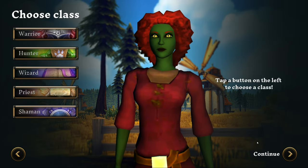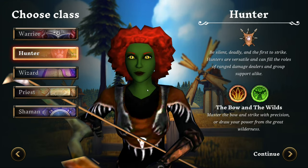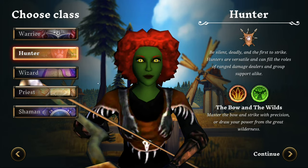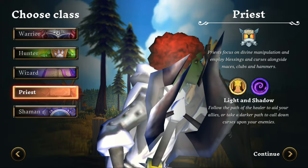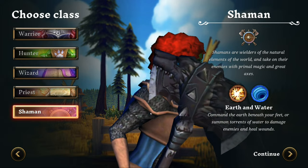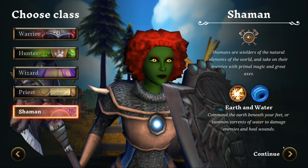Tap a button on the left to choose a class. Here are the different classes: the warrior, the hunter, the wizard — there goes the staff — the priest with a shield and a mace, and the shaman wielding a shield and what looks like an axe. So we're gonna play as a shaman. Continue.